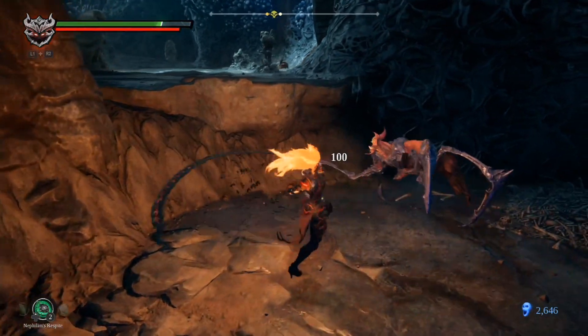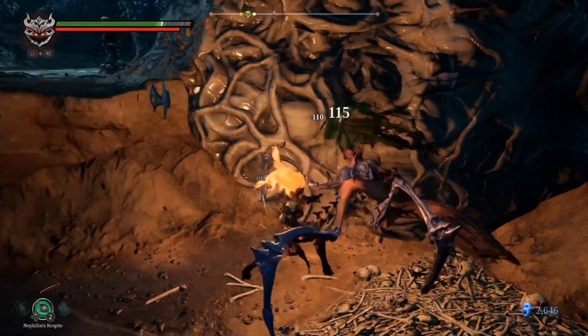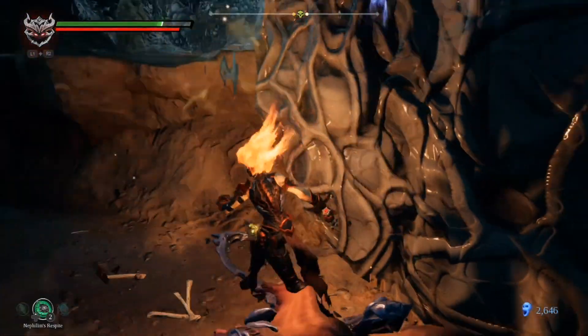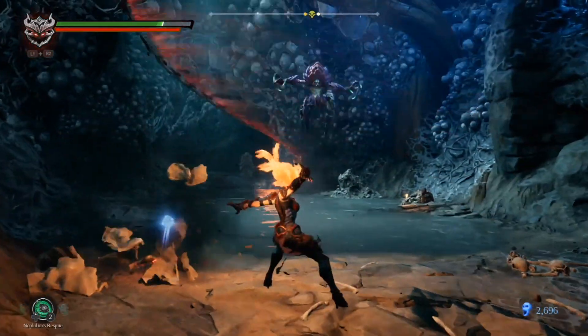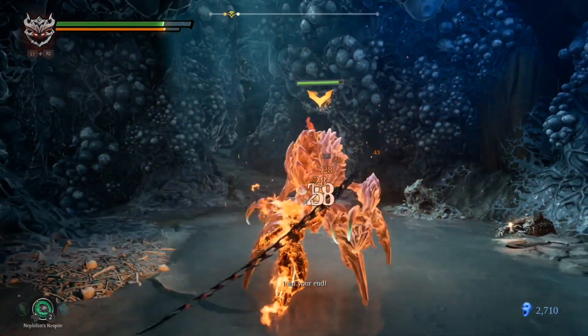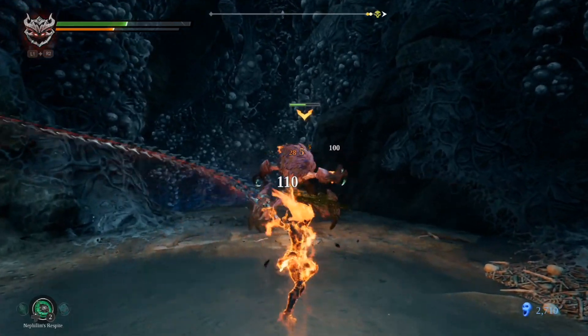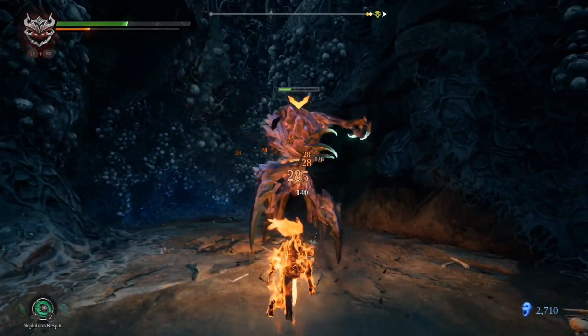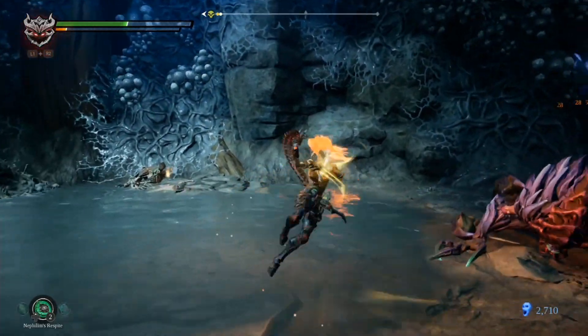This is the last set of enemies — a Mimic, and on top you can see the Spider Crab. But this is easy because you can hide. Except for Spider Crab because Spider Crab can get you — you can't hide from Spider Crab. You have to dodge the heavy attack. As long as you go near, pretty good.